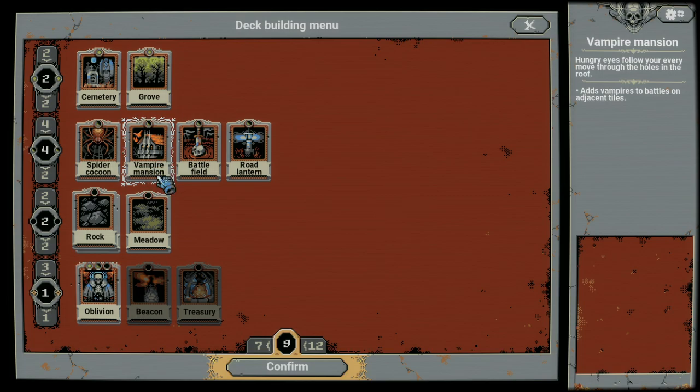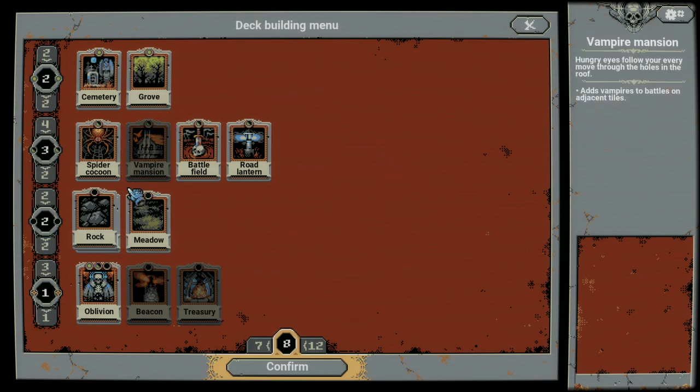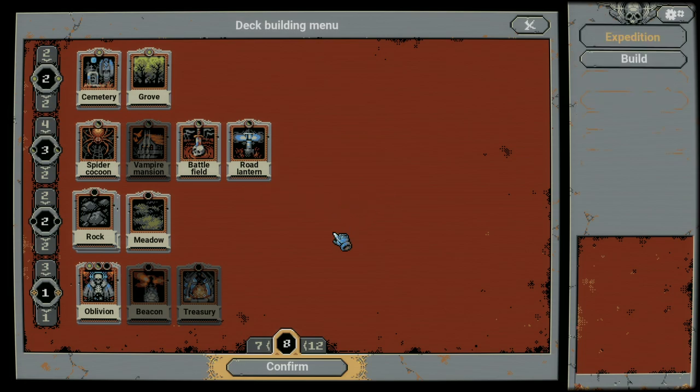However, getting an early Vampire Mansion down, getting some extra loot, some extra cards — vampires being alongside slimes can be really awesome. However, the vampires can cause a problem in the later loops of this achievement, especially if you have a harpy land inside the vampire zone. So we're going to turn that off as well. The route we're going with is: Cemetery Grove, Spider Cocoon, Battlefield, Road Lantern, Rock Meadow, Oblivion.